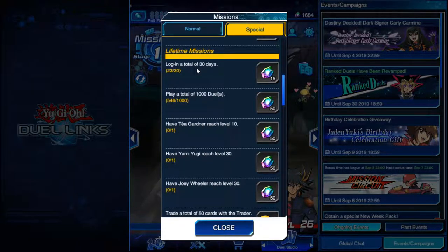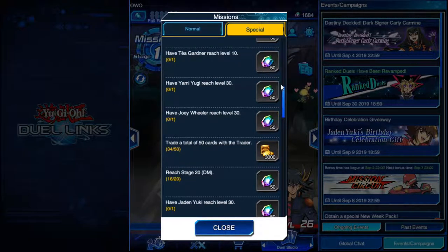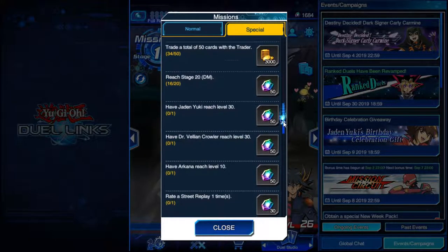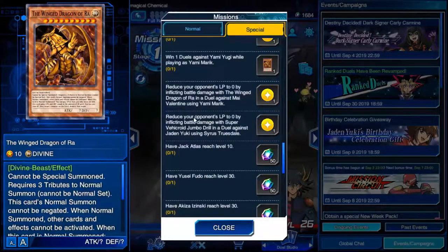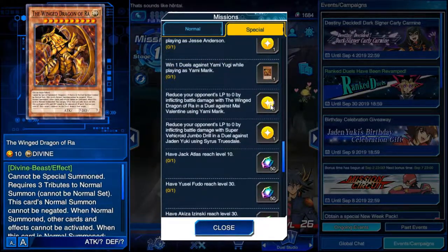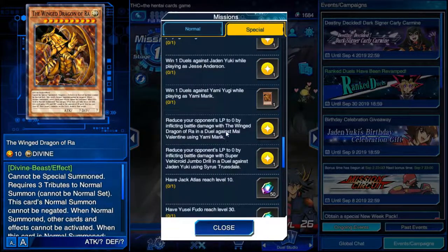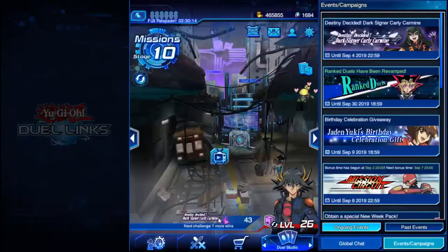Then you have lifetime missions: log in a total of 30 days, play a total of 1,000 duels, have Tea Gardner reach level 10, trade with the trader 50 times, reach stage 20, and so on. For example, win a duel against Yami Yugi playing as Yami Marik and you can get the Winged Dragon of Ra — Prismatic. You can also get skills by doing some of this other stuff, like reducing your opponent's life points to zero by inflicting battle damage with the Winged Dragon of Ra in a duel against Mai Valentine using Yami Marik, and you get the Power of Tribute skill.